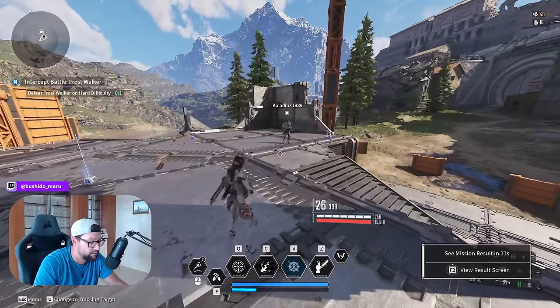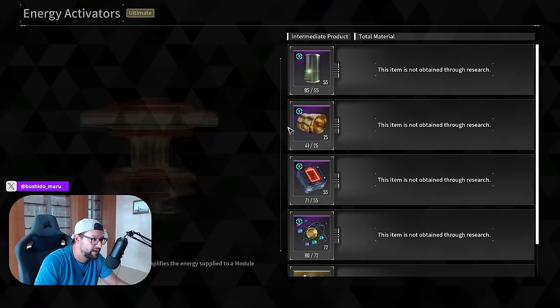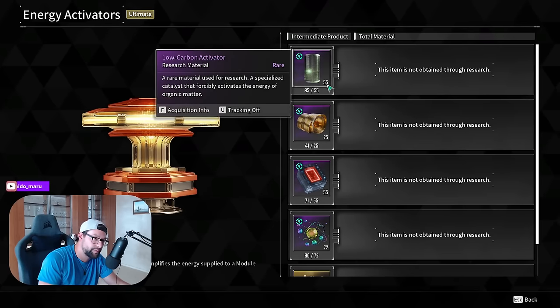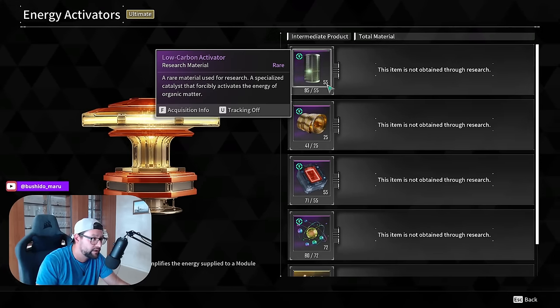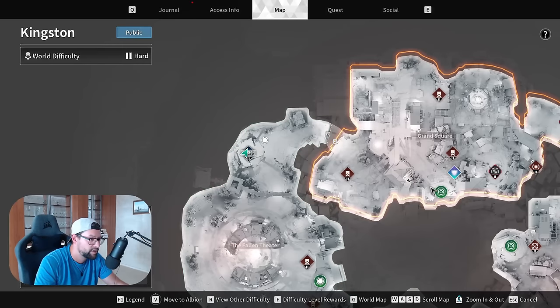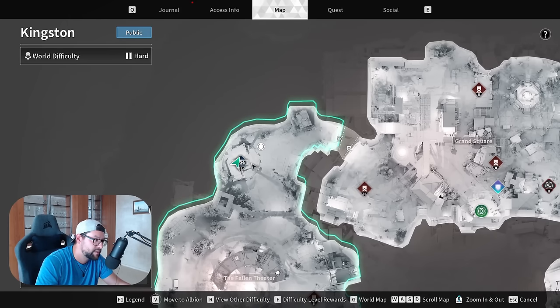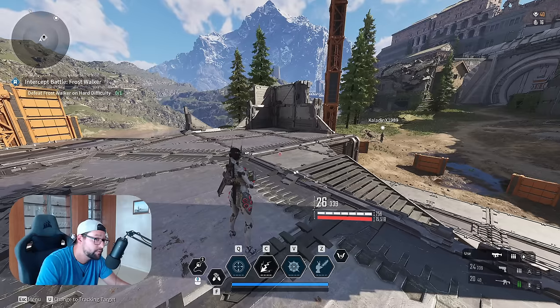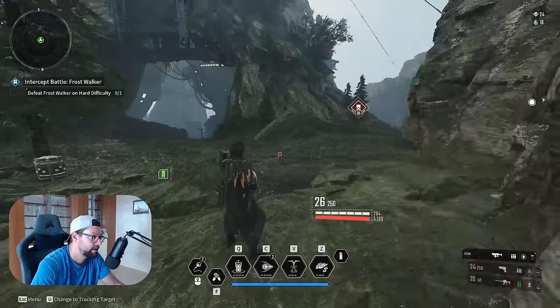To speed up the grind for this material if you want to be more efficient, rather than waiting the full four minutes over and over again, you can simply port out, port to the next zone, port back to this zone, and check if the timer is better. It might be less than a minute until it spawns, or it might have already spawned and no one killed it yet. This is a very popular spot so people are grinding it all the time.